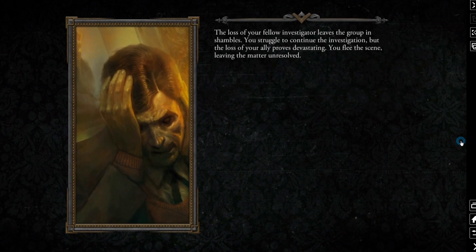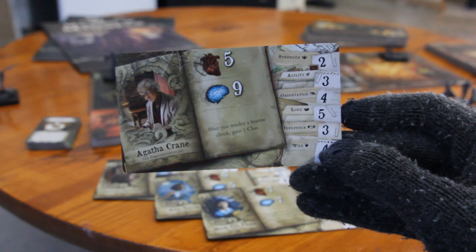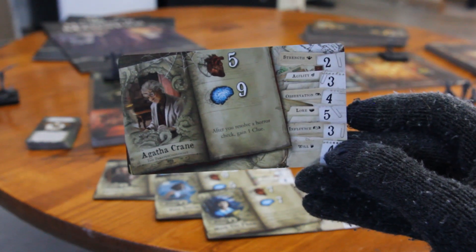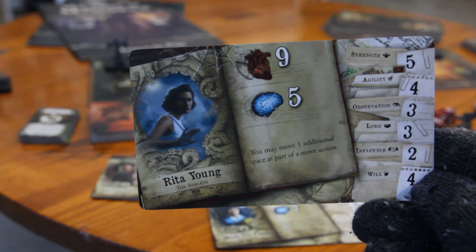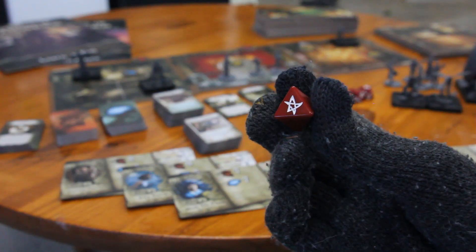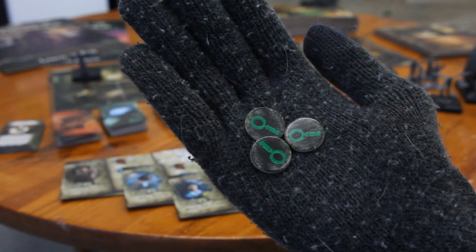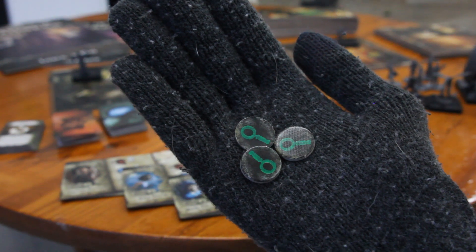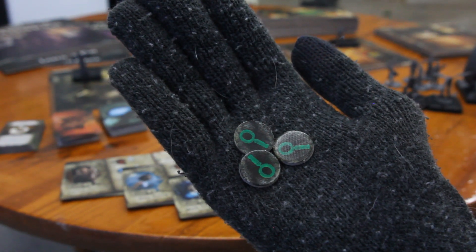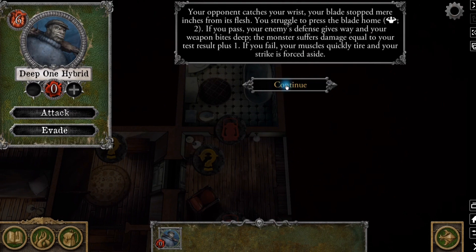Many actions, battles, and horror situations are checked against the investigator's stats. For example, if I investigate a fridge with a padlock, I'll do a check against my strength that requires two successes. If my investigator has a strength of two, I roll two dice; if they're swole beyond all belief like Hugh Jackman with a strength of five, I roll five dice. Of these rolls, a star counts as a success, a blank counts as a failure, and a magnifying glass means you may spend one clue token to turn the dice into a success. Battle works the same way — you pick a monster from the app screen, choose your weapon from a sword to a gun to punching, and follow the checks on the app.